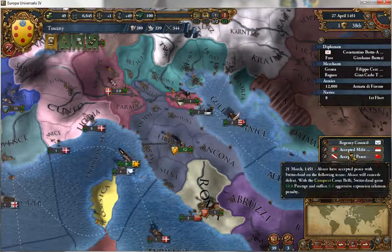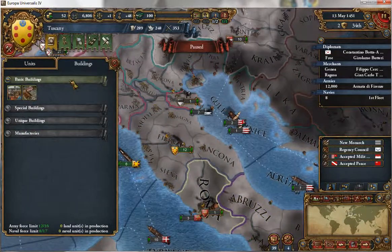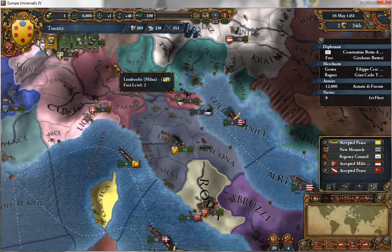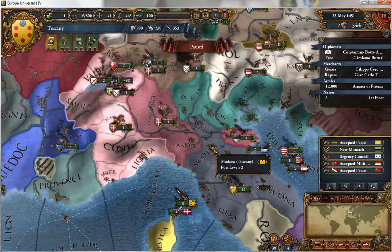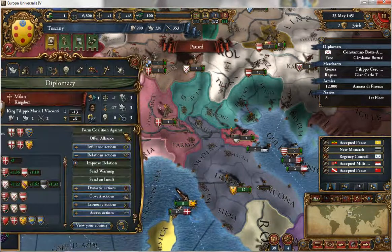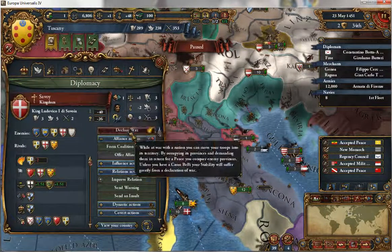At this point we probably have the cash to support a 10-6 military. Buildings — shall we build some marketplaces perhaps? What do they cost? Oh, I thought they cost 10 ducats. Who are you at war with? Milan, Burgundy, and Austria — awesome. If I jump into this war, can I go through Milan's territory? If I declare war on Milan will anyone be willing to join? We have a truce though, so too bad for that idea.